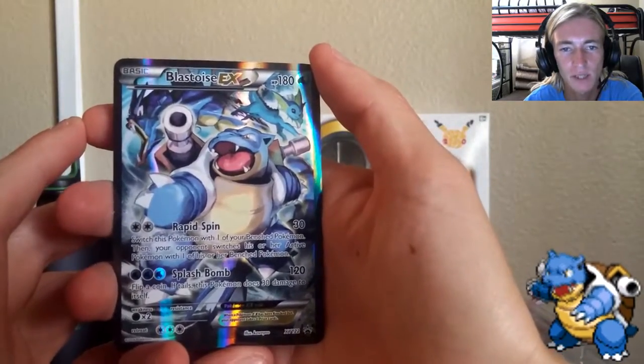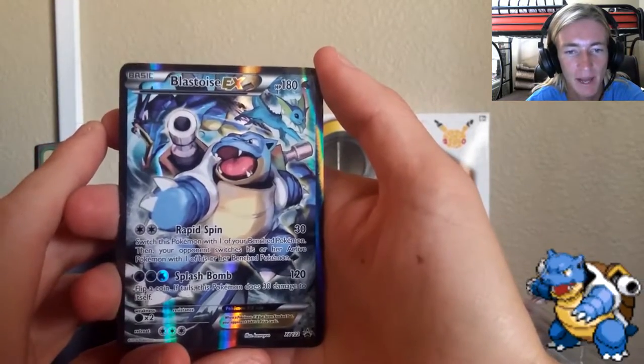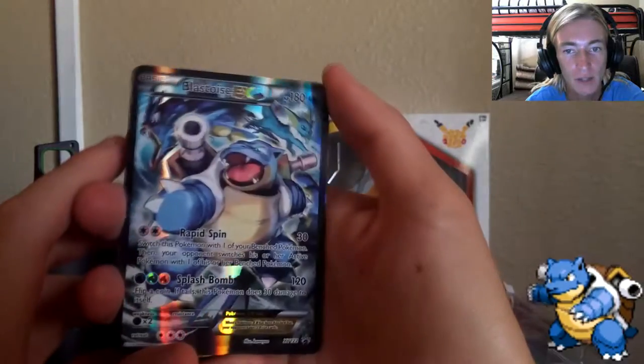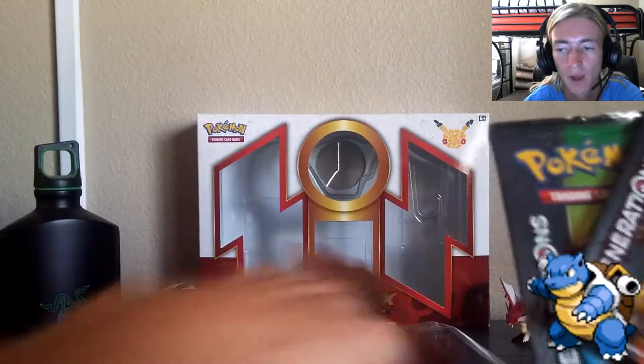Starting off with Blastoise EX himself — this is the promo card included. It is Rapid Spin and Splash Bomb, full art, with Gyarados and Vaporeon in the background. Super shiny, super glossy, and looks really beast. Let's go ahead and get the rest of the packaging out.